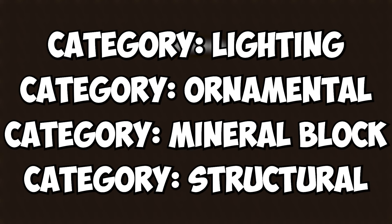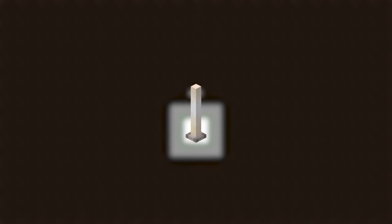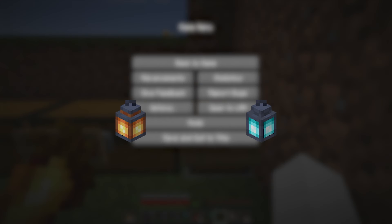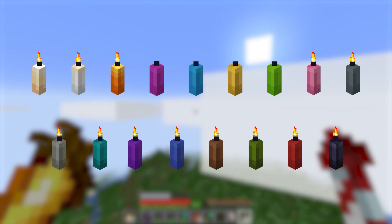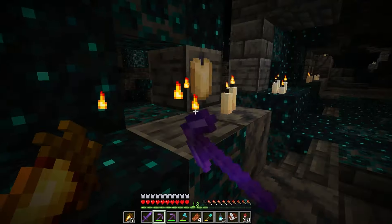The first category of many is the lighting category, consisting of blocks like candles, end rods, frog lights, jack-o'-lanterns, lanterns both normal and soul versions, sea lanterns, and finally both versions of torches. First up was candles — I wouldn't be getting every color as I'm too lazy, but for normal candles I needed to go back to an ancient city, which wasn't a hassle because all the shriekers were gone.